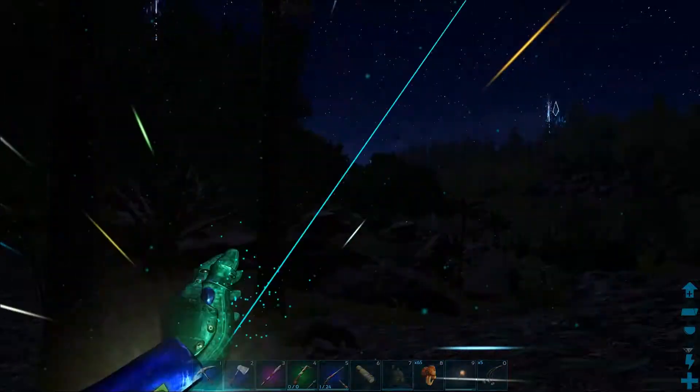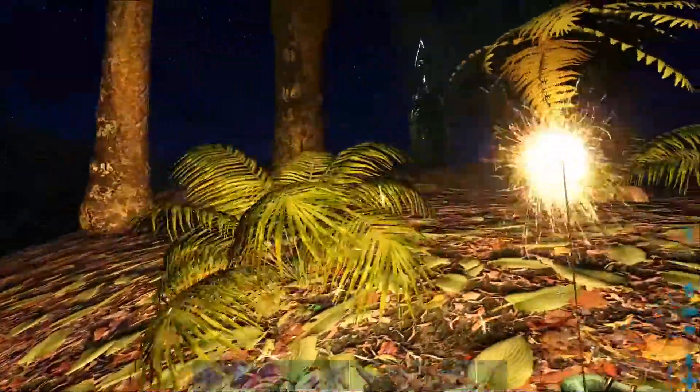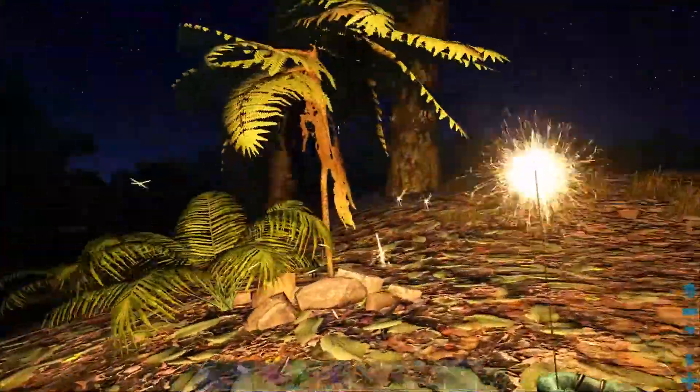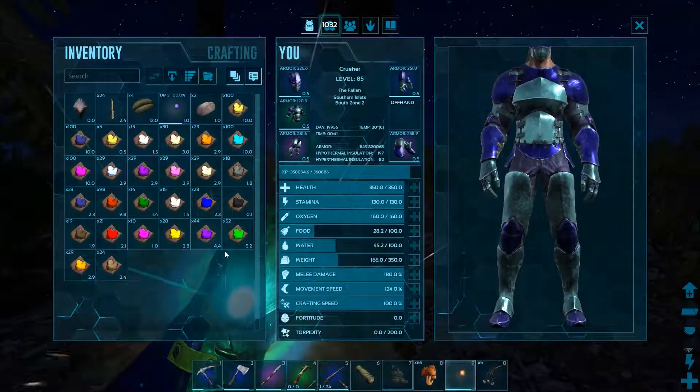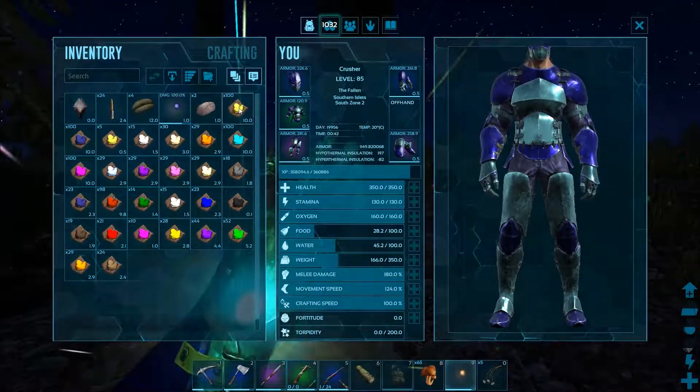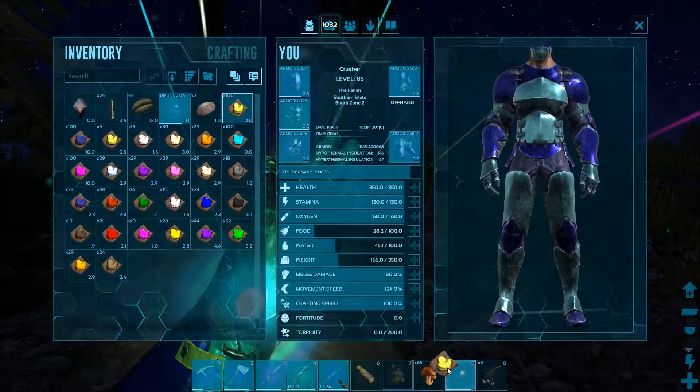So the standard colour is just what a torch normally looks like — a sort of orangey, yellowish colour. These are all the colours that I have, and I'm going to be testing all of them. First, let's start off with olive.